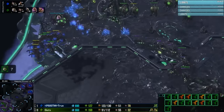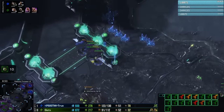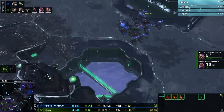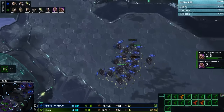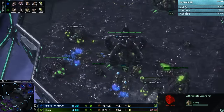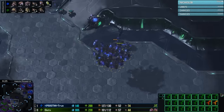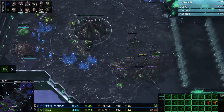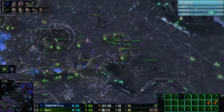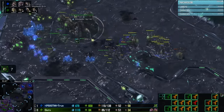True runs in confidently through spine crawlers to target down queens and infestors, taking another queen down while Guru misses his transfuse. Every unit Guru loses puts him further behind. True got so far ahead initially that nothing Guru tries really works out. True's zerglings get shut down again. The spine crawler does pick off quite a few mutalisks, but True doesn't care — he knows he's far enough ahead to afford trading and put Guru even further behind. Guru has an ultra cavern on the way — that was probably planned for a while — but with so many mutalisks in the sky, ultras without anti-air support is questionable.